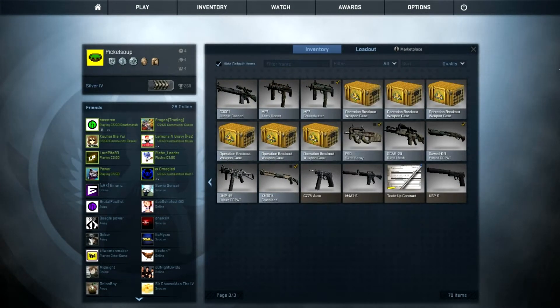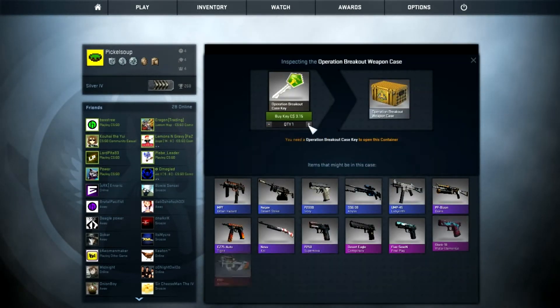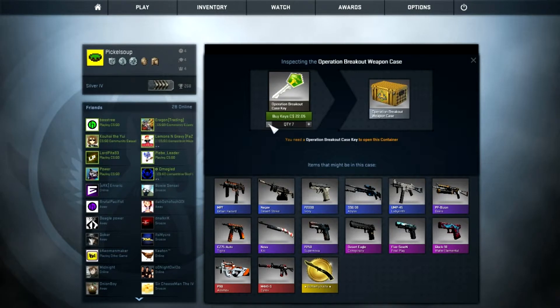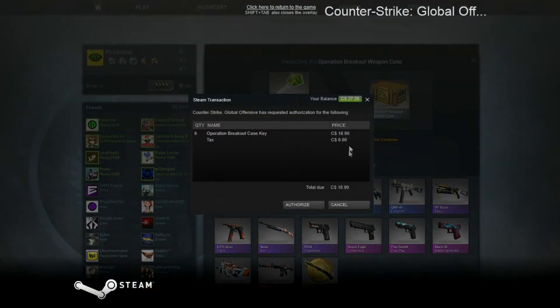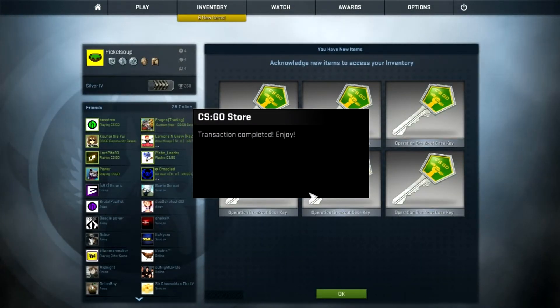Now for the Breakout containers — I have six Breakout containers. Please have enough money — enough moolah. I might have enough for more — you guys might be in for a little treat. That would have been 12 by now. What am I hoping for? A knife, for one — but we all know I'm not going to get it. Cyrex, Asimov — just anything expensive.